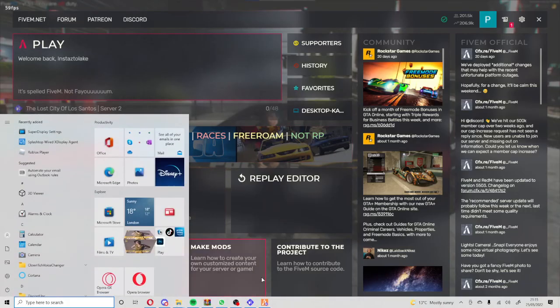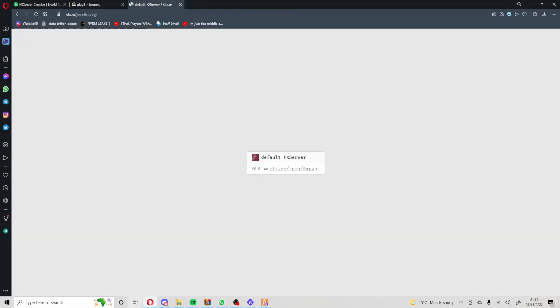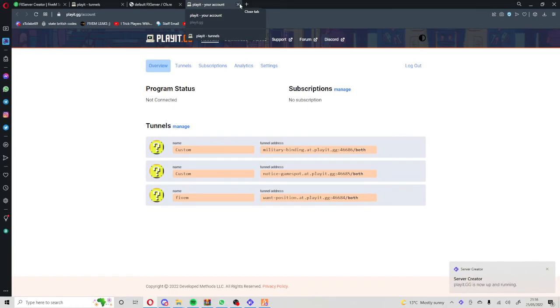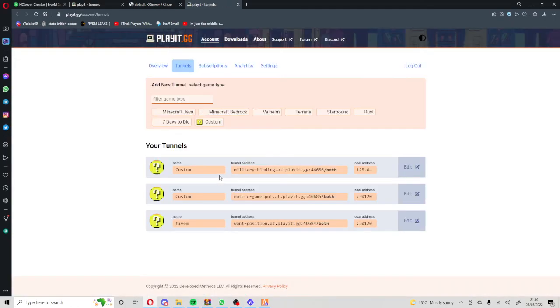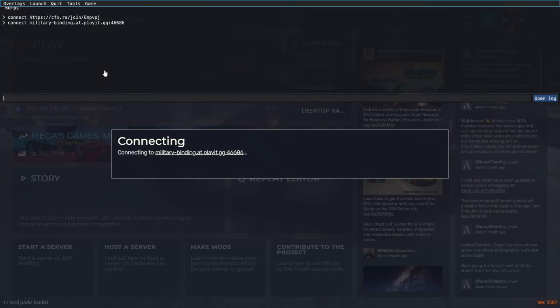Okay, I'm pretty sure this is our server — yes it is. So once you've done that we need to start play.gg. play.gg is now up and running. Go to Console, then Tunnels, and copy the tunnel address. You should only have one depending on if you've used it before. Put that address into the connect field.